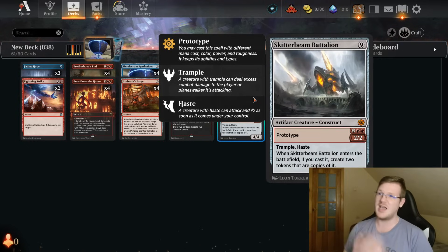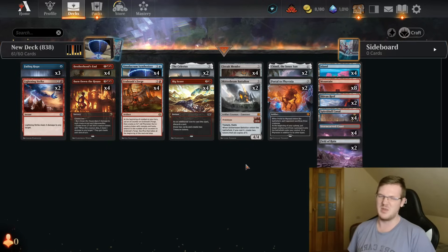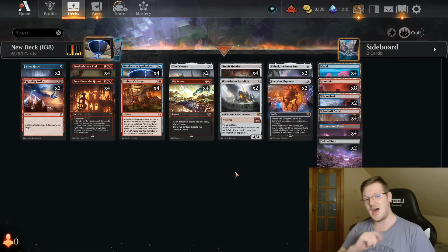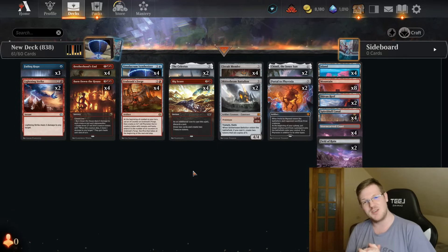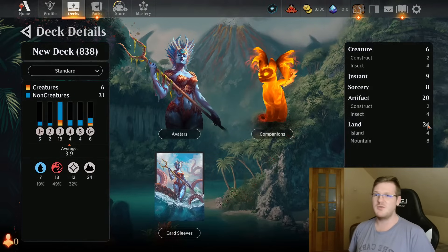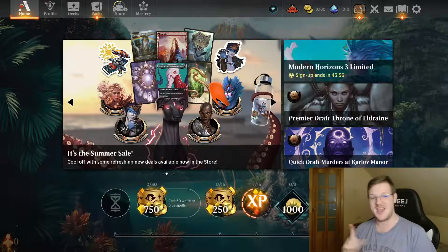Our main goal is obviously reanimating the Battalion Skitterbeam Bot — a combo that is extremely devastating and probably completely undefeatable in the late game if you get there. But I don't know if we're gonna get there. This could be amazing, or I will suffer karmic justice. 24 lands, 3.9 average mana cost. Let's just get a crack in and see what happens — it's gonna be pretty interesting at the bare minimum.